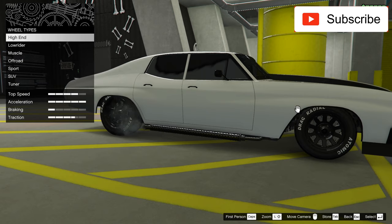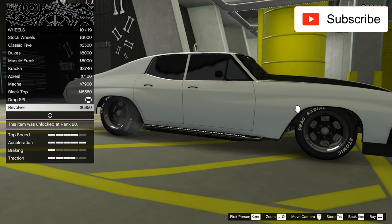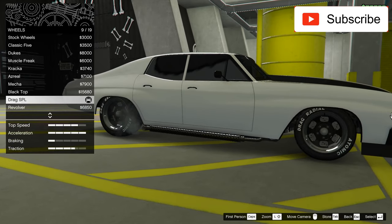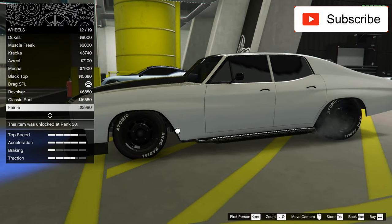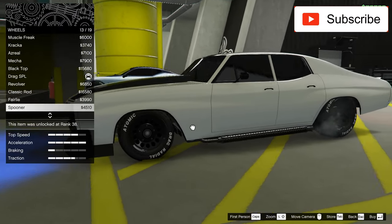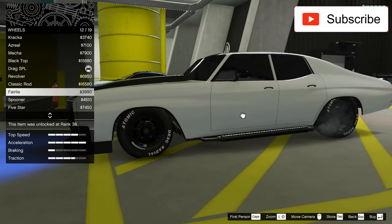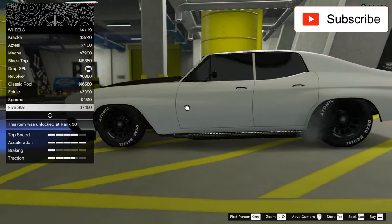I already have the suspension and transmission set up. Now let's check the wheels — I have some muscle wheels right now. Let's see if I should keep them or not. I don't want to change them just for the sake of it. I'll only change them if I find some better rims that fit this car better.